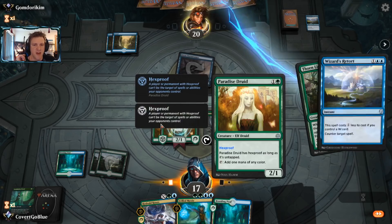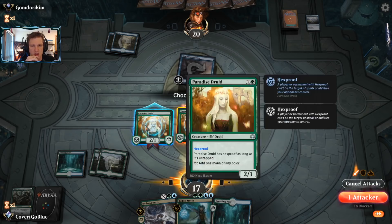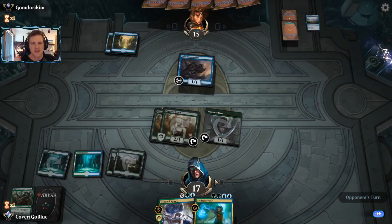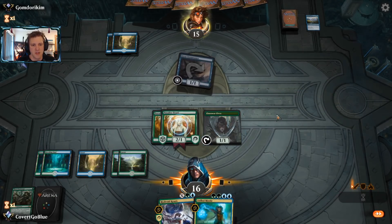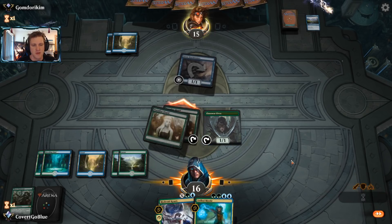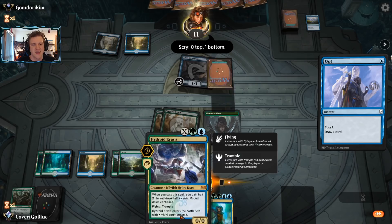We get the Wizard's Retort. I'm not going to try to Frilled Mystic my way through that. We send in exactly the right attackers. The opponent's down on board - worst case they tap out for Tempest Djinn and we play a giant Hydroid Krasis, which is fine. Siren Stormtamer stays busy but now the opponent's down on board. We have another land and start throwing Paradise Druids at the opponent.